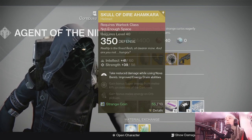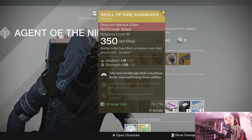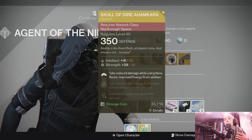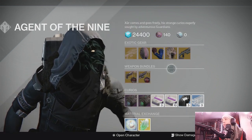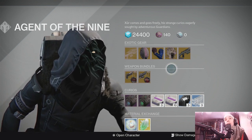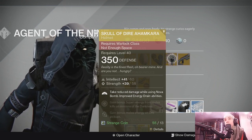Then for the Warlocks you have the Skull of Dire Ahamkara — take reduced damage while using Nova Bomb, improved Energy Drain abilities. I've heard from Warlocks this is decent. I don't play enough Warlock to be sure. Whenever I played Warlock it was primarily for the self-res because I'd be soloing stuff. It's bulkier than the Corpus helmet — just look at it — so not a big fan of the appearance, and I haven't done much with void abilities as a Warlock. Self-res was awesome; I can't believe they took it out of Destiny 2.